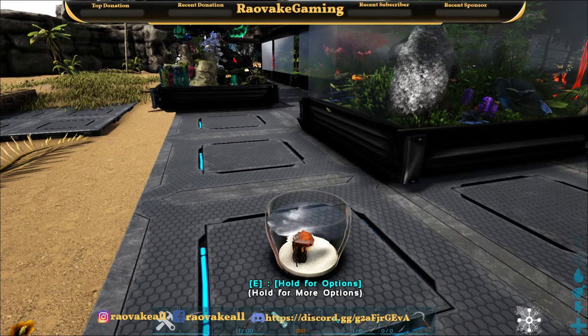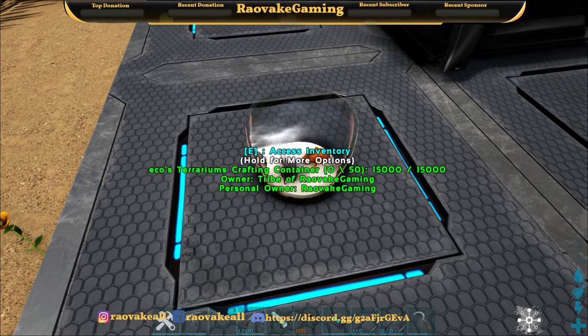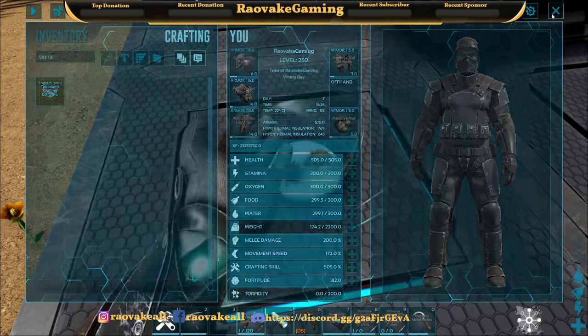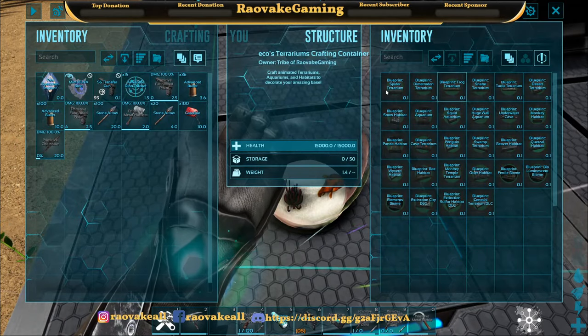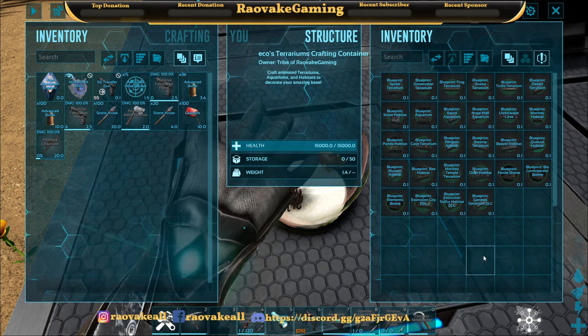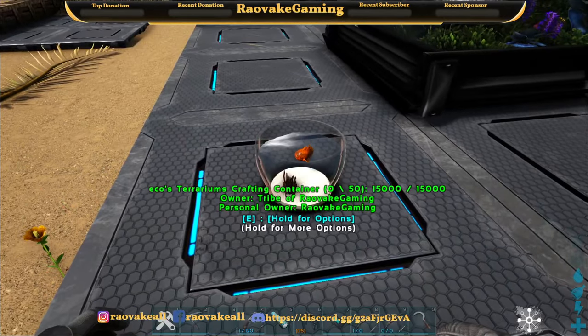Hello and welcome everyone, RovaGaming here doing a mod showcase on Eco's terrariums. There's only one crafting structure and all it needs is some fiber and stone to get started. Once you have the station, all you need is crystal, meat, stone, wood. Some of them need fish meat and some of them need fiber.